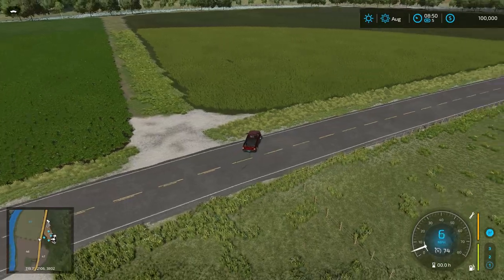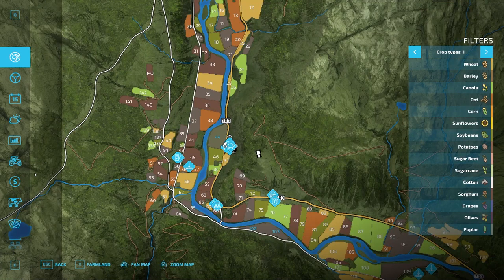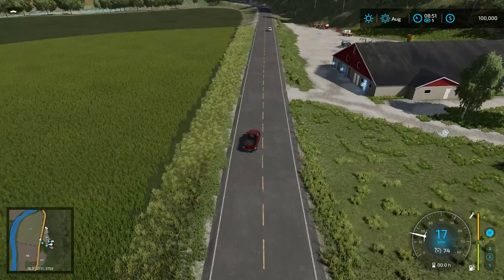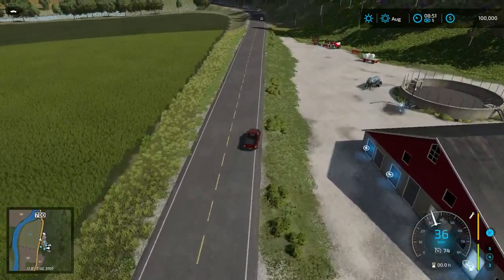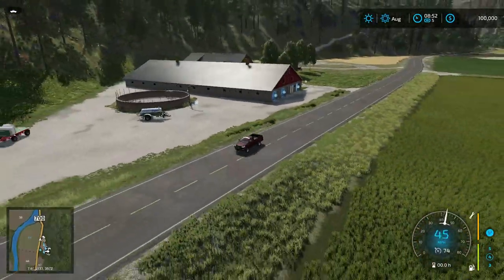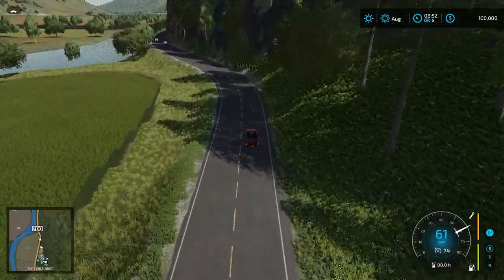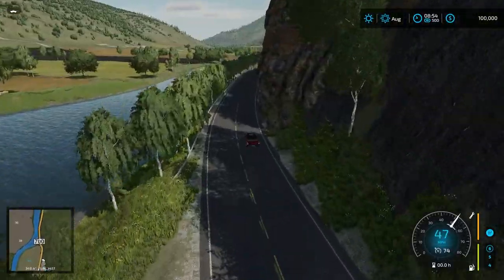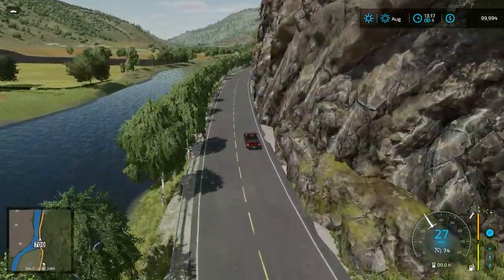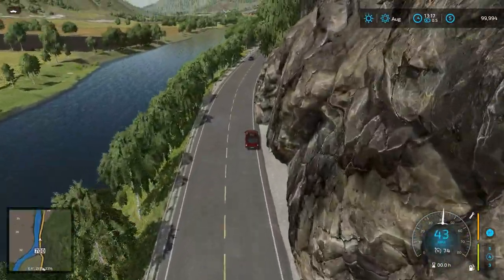Field 44 on the left is huge — it doesn't look that large on the map but it really is, with some grass in it. We'll head down this way past our beautiful starting farm with some nice signage. Just beautiful terrain. Let me get it closer to midday so it's a little brighter out. Just a sheer rock face there — I love it.